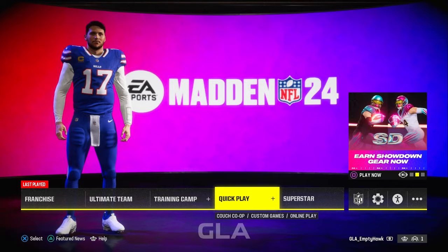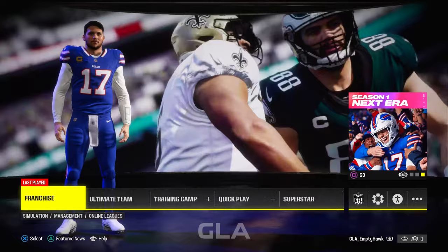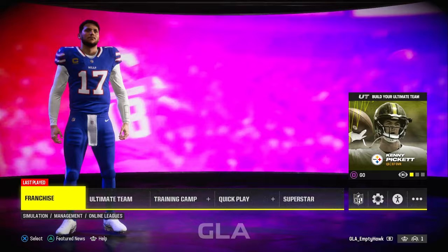By doing this you can choose a new city, a new team, and also a new uniform. The teams and the uniforms do have presets so you don't have full customization options over them, but let me go ahead and show you guys how to do that.